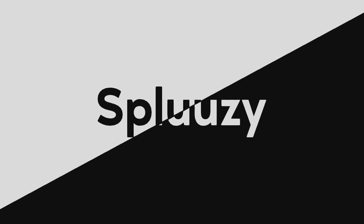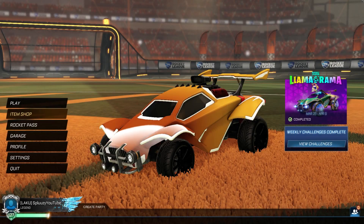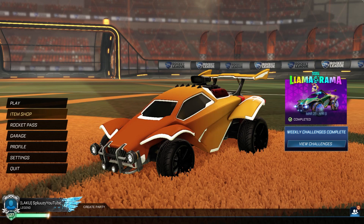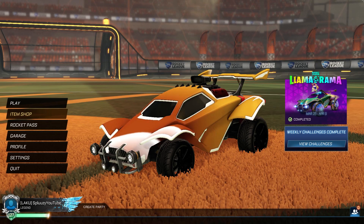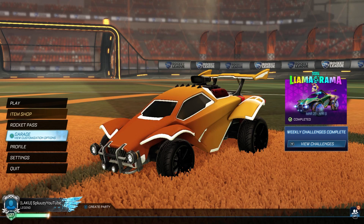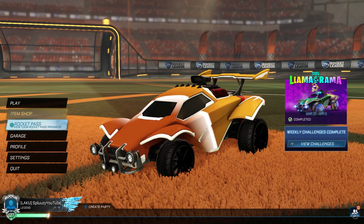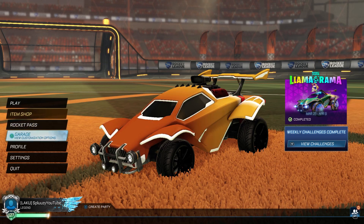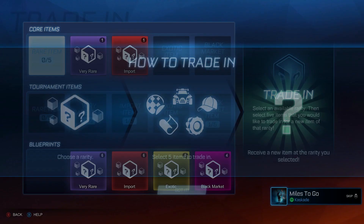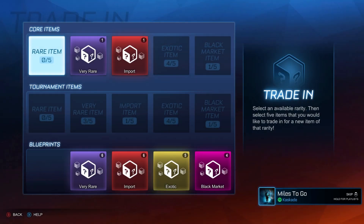Here we are in the Rocket League menu, just around five to six hours away from the Season 3 release. With the new update that came out at midnight, we have got the brand new trade-in feature. If you go to your garage and select Trade-In right above Manage Inventory, you can trade items in and get a new item.